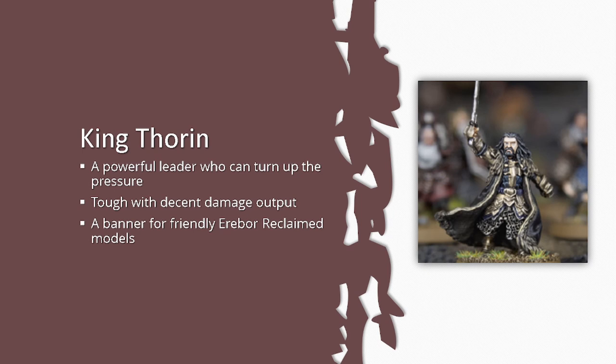His key special rule is Ancestral Fury: Thorin may call a free Heroic Combat every fight phase without spending might. At 115 points with three attacks and fight 6, that is absurd. Compare him to Shagrat at the same cost — lower fight, lower defense, same attacks, two more fate — and even Shagrat, arguably the best Hero of Fortune in the game, just isn't in the same conversation as Thorin.